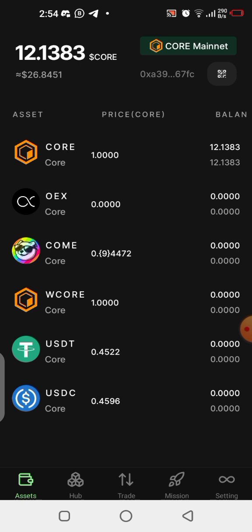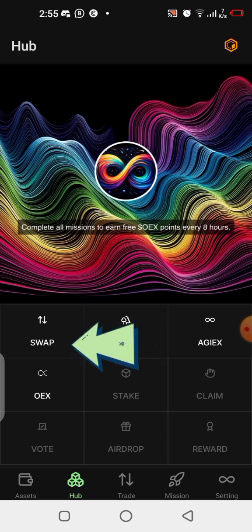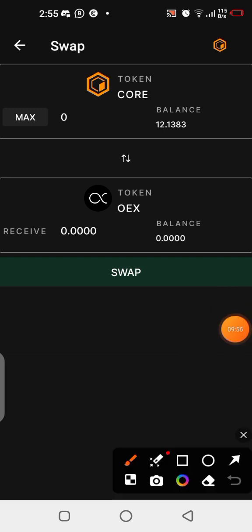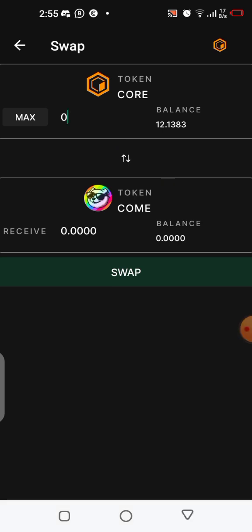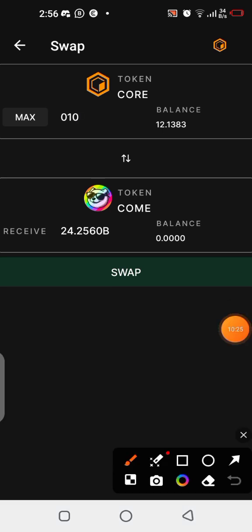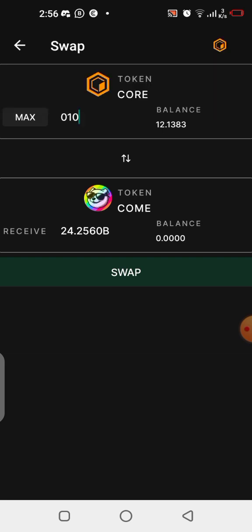Now go to Hub and click on Hub. On Hub, you need to swap CORE to COME to get some COME in your wallet. Click on swap, then select the bottom token and switch it to COME. Enter the amount you want to use — I'll put in 10 CORE. Ten CORE gives you 24 billion of this COME meme coin.